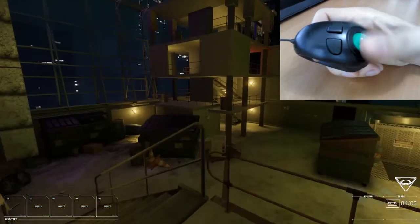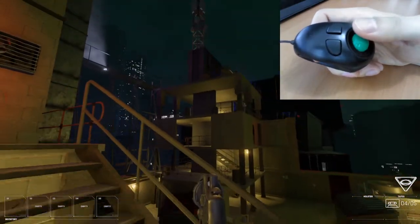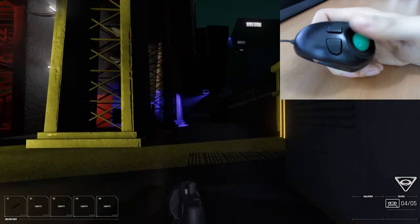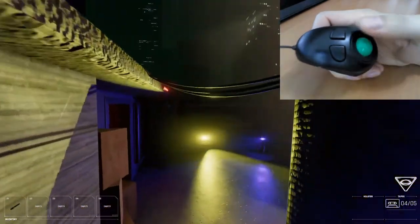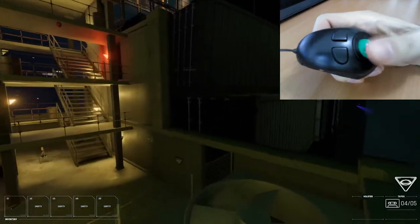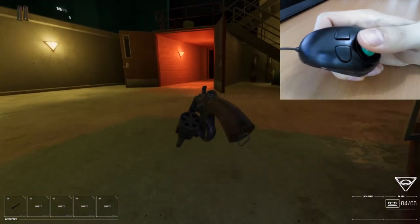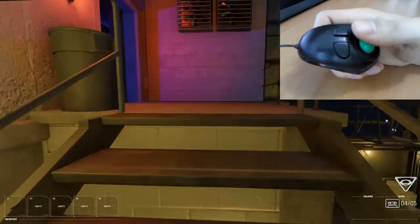Oh no, wait — that's the arrow. Okay. Can I even get on the roof? Well, I can if I go this way, but this guy might shoot me from the back. Let's go. Whew. Like a pro, ain't it? That was pretty cool. And deadly.